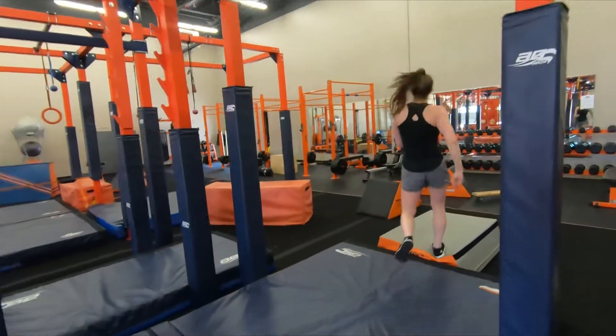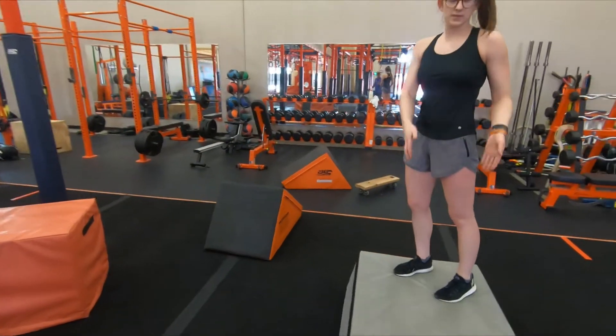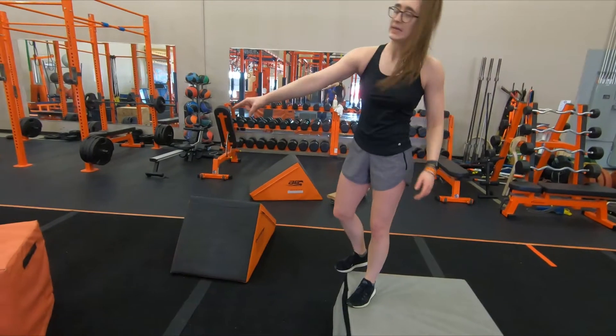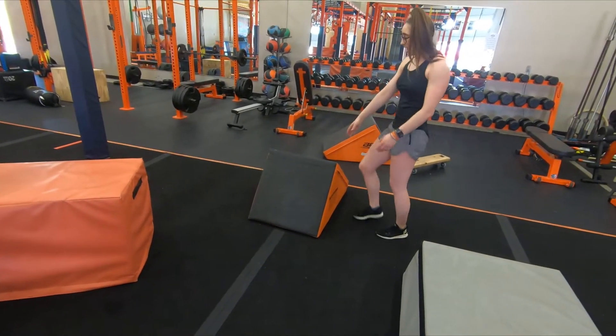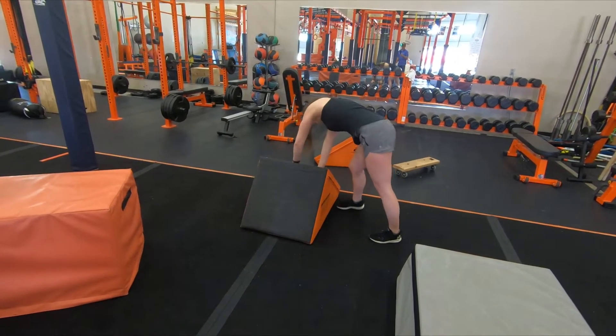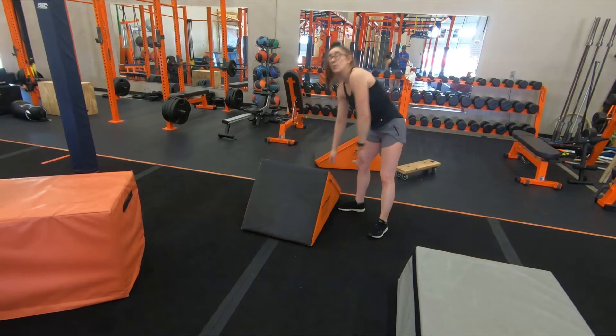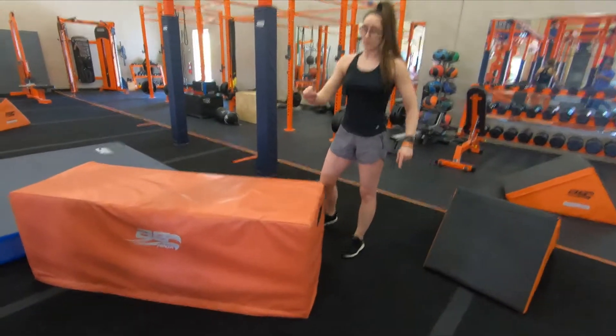Moving to obstacle 2, quad step hop. Point A is going to be this gray pad. Point B is the orange pad over here. You can use hands and feet on the steep side of the quad step. Hands can break the plane a little, but try not to go all the way over. No feet on this side — that will be considered a fail and we'll let you move on. Point A and point B.